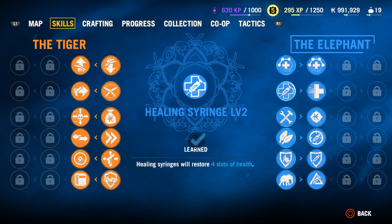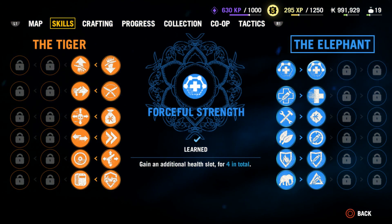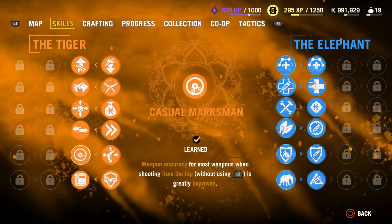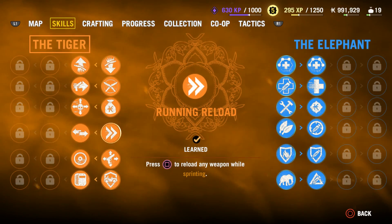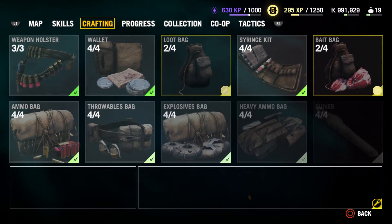Here are some of the skills — we've got a tiger tree and then the elephant tree. Basically, the tiger tree is all of your aggressive stuff: takedowns, knife takedowns, huntsman at the ready, running reload, loot takedown, all that different stuff. And the elephant tree is like your survivability tree.